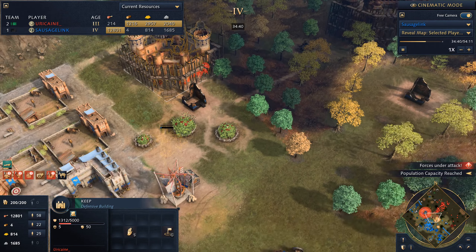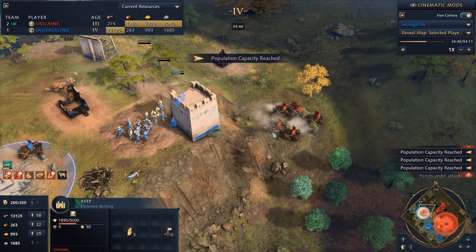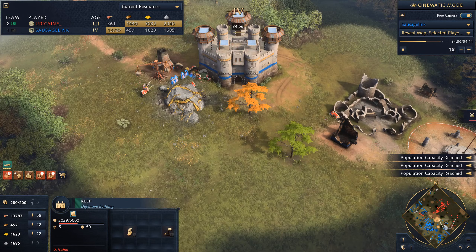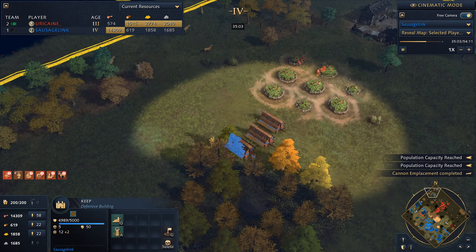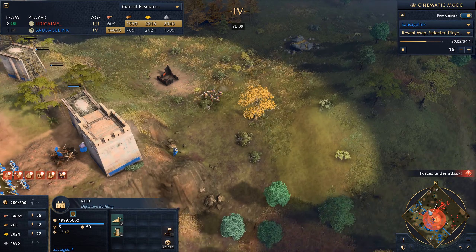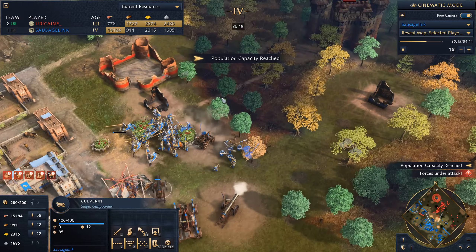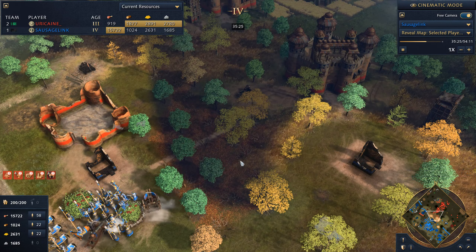Hopefully I recognize this and try to punish it. Fortunately, we find his springalds here and send units forward to knock them out. We actually have rams up here that we're going to send in — some unescorted rams. There were villagers up here, should have gone for those. Looks like we were able to deny the keep — it wasn't that hard. We had culverins and a standing army to shoo away his villagers and tear down the structure.